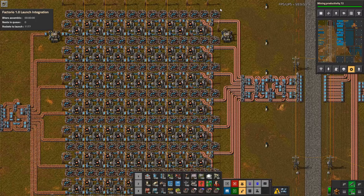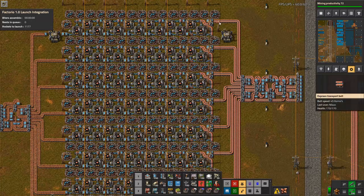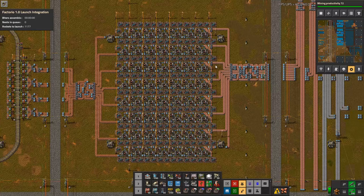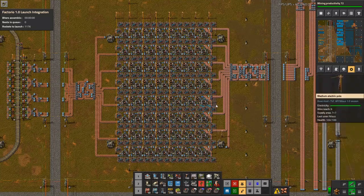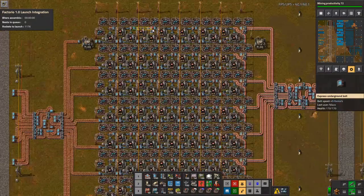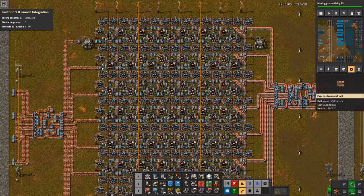I'm heavily focusing on eight-beacon builds for most of my designs, making sure you have full inbound and outbound belts for all designs whenever possible — that makes things much more efficient. When you make a design like this, you make sure at least eight beacons affect each production location, and that inbound belts are always full and outputs are always full. Each row is producing exactly enough to saturate one belt, so you never have a partial belt here as long as you have inputs.